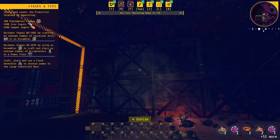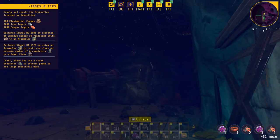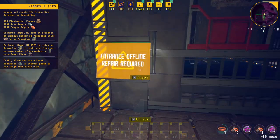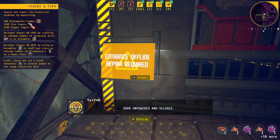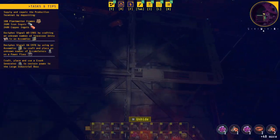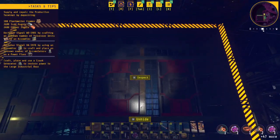Just throwing power to light it — is that what this is? All right, what do I got to do here? Door unpowered and secured — all right, so I've got to supply power to this thing.